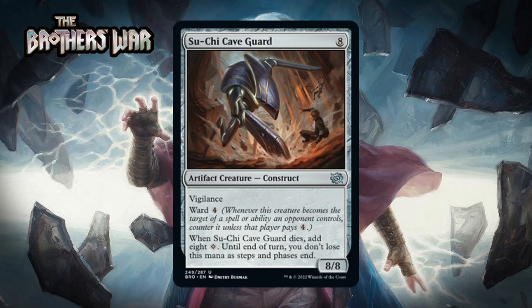Next up it is Su-Chi Cave Guard, which for eight generic is an 8/8 artifact creature construct at uncommon. It has vigilance and ward four, and when it dies you add eight colorless — until end of turn you don't lose this mana as steps and phases end. This is a very impressive thing to ramp into with your Power Stones. It's huge, hard to kill, and can play offense and defense. If it dies it gives you a whole bunch of mana, and this format has a decent number of mana sinks. This is really the premier lower-rarity ramp payoff in the format. I think this is a B.